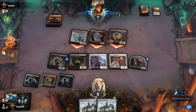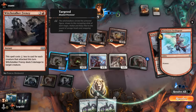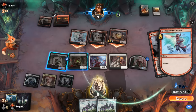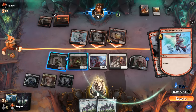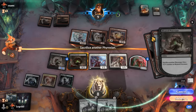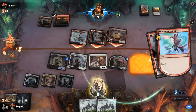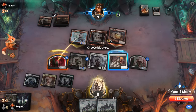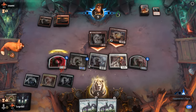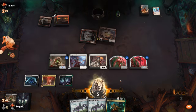Opponent sends in everyone and a Frenzy deals five damage. We sacrifice to the other Processor, it incubates, then we activate the incubator with Exarch — and then they should be pretty dead on the way back. We didn't even need our Roaming Throne after all, and our opponent concedes. On to the next one.